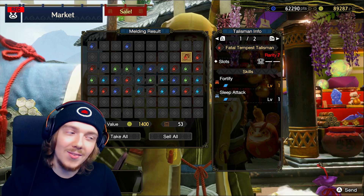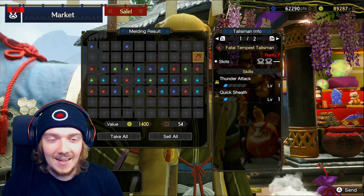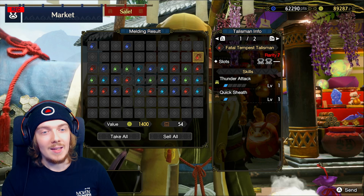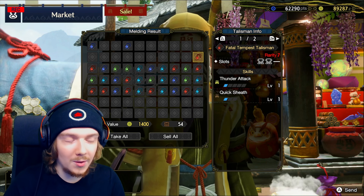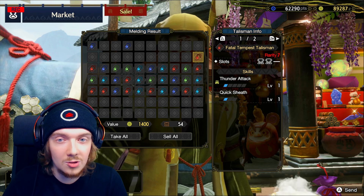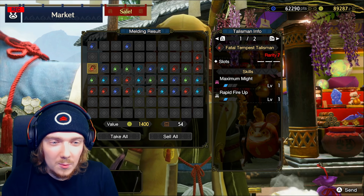Thunder Attack one, Quick Sheath one, and two level two slots — this rolled really bad on the skills, but Quick Sheath is actually quite good, and having two level twos on any talisman is actually quite nice. Maximum Might with Rapid Fire Up — this actually has real potential for the bow.